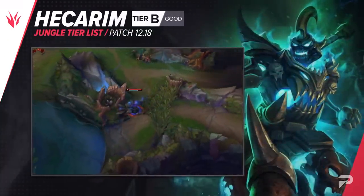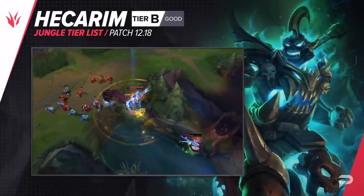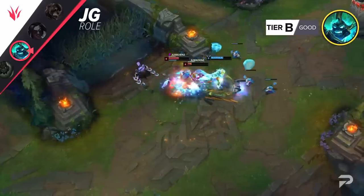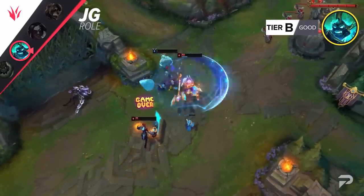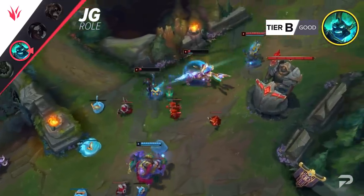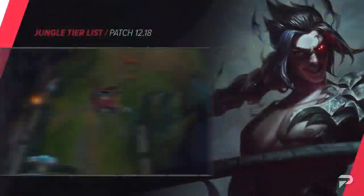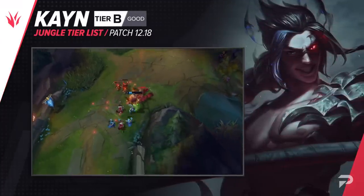We'll be keeping Hecarim in the B tier for now. Statistically speaking, Hecarim is doing really bad after those nerfs, but there's some nuance to it. His stats change a lot depending on the mythic you build — Sunderer is his most popular mythic by a lot, but it tanks his win rate to around 46-47%. When you go Trinity Force or Eclipse, he wins between 50-51% of the time. So assuming you build him the right way, Hecarim is still at least a viable pick with a ton of snowball potential, though he's still too feast-or-famine for our highest tiers. We were worried that Kayn's nerfs this patch may not be enough to bring him down, but they actually hurt him quite a bit, so we'll be moving him down to the B tier for now.